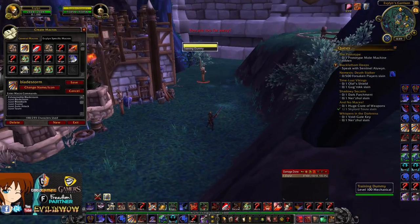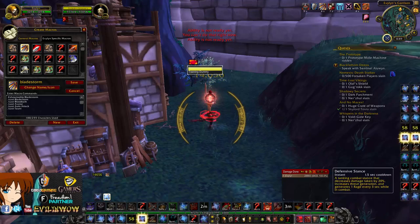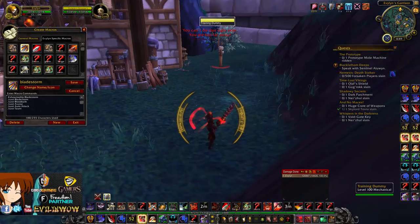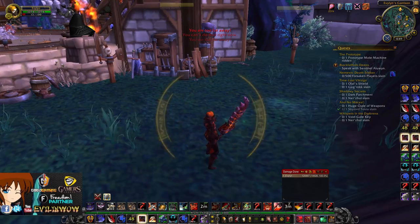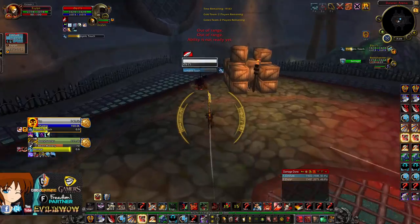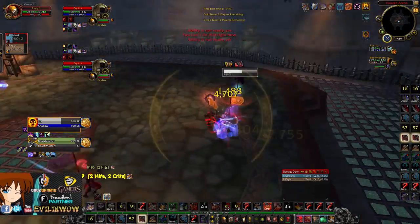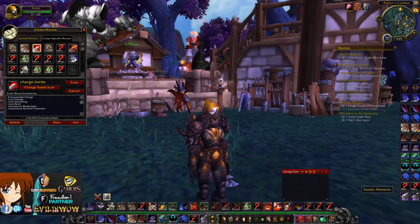So mid-Bladestorm you can go from Defensive Stance after popping your one-shot macro — you don't have to wait that 1.5 seconds, which can save you a lot of damage and time in arenas. Here's an example: I charge, pop my CDs, and as you see it switches to Defensive Stance without a global. I charge the Shadow Priest, do some damage, pop CDs, switch to Defensive Stance by taunting mid-Bladestorm, and I'm not taking too much damage.